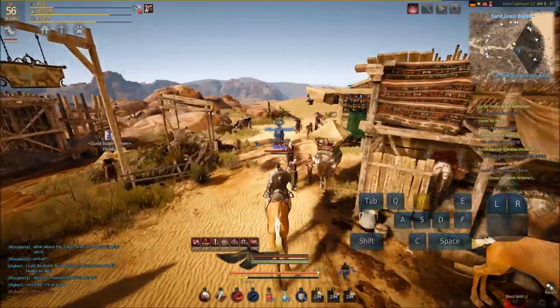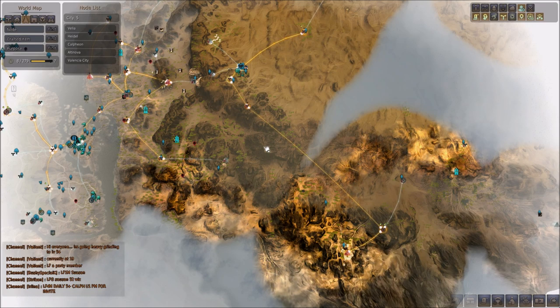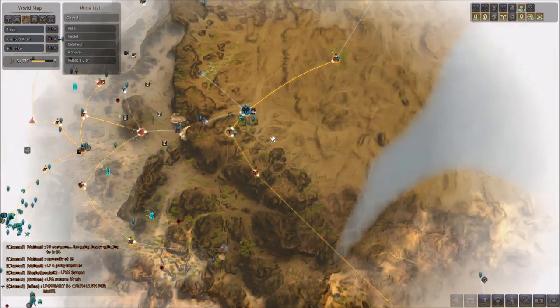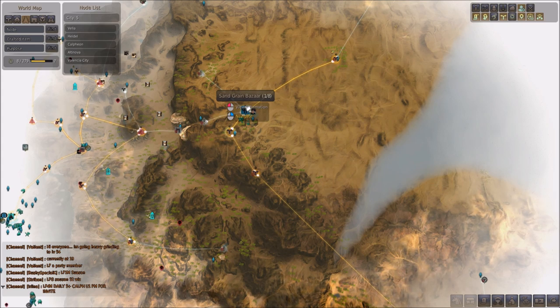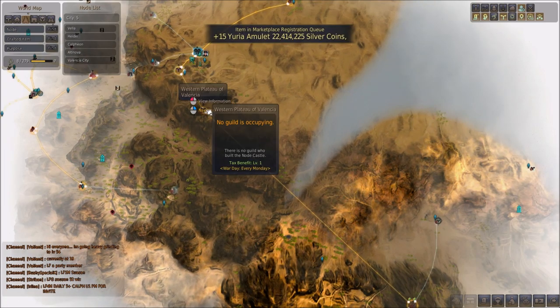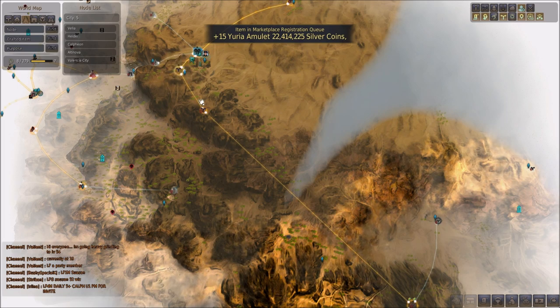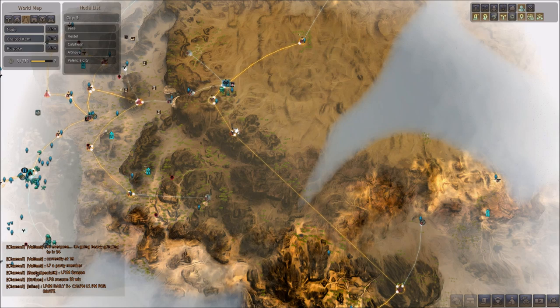Now that we've got our camel, let's talk about Crescent Shrine and Crescent Mountain. Just as a quick note, if you plan on connecting the nodes down to Crescent Mountain and Crescent Shrine, be sure to get the first couple nodes along the way — Bazaar Farmland and Western Plateau of Valencia. Sangrey Bazaar is a proper city so you don't need to connect the Bazaar to anything else, but you will need to connect these mountain nodes on the way down to the Crescent area. Make sure you pick those up before the trip, otherwise you're going to have to backtrack later.